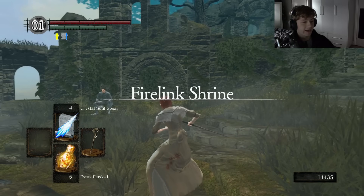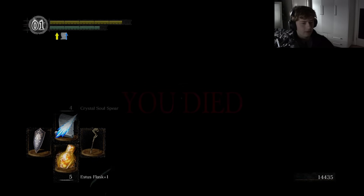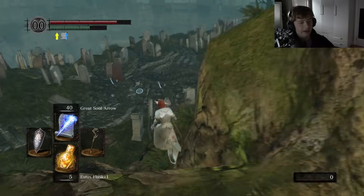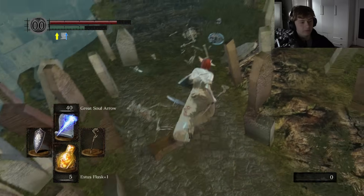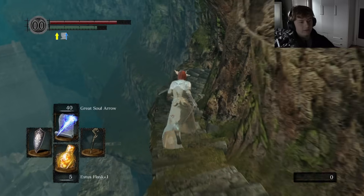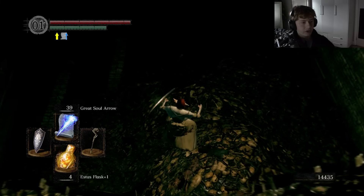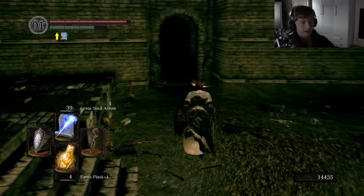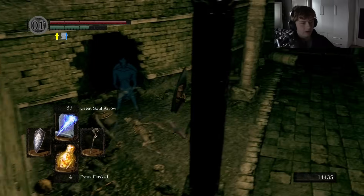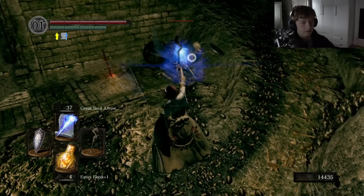I might as well try and get Pinwheel done — the hardest boss. For anyone that doesn't know, the Catacombs is an interesting area. These skeletons don't die when you kill them — they'll respawn. There are only two ways of preventing them from getting back up: you either kill one of the Necromancers in the area, or you kill the skeletons with a Divine Weapon. I actually have the Divine Ember so I can make one, but I'm doing it the lazy way and just killing the Necromancer.